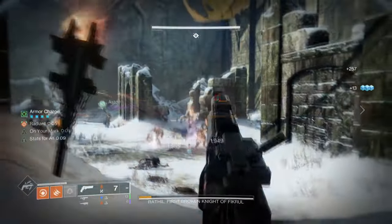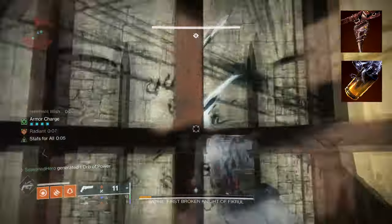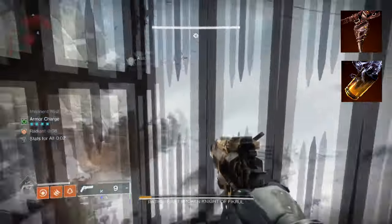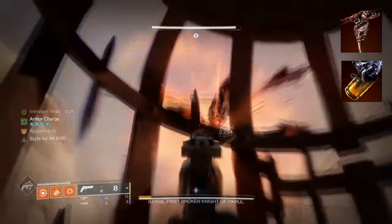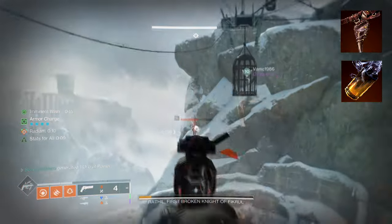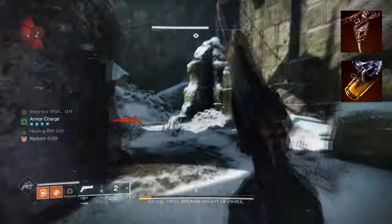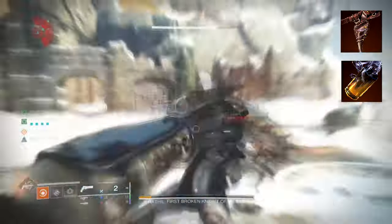To start, you're going to want to have On Your Mark, where precision final blows grant you and allies increased weapon handling and reload speed up to x3. Then you'll want Knock 'Em Down, where your solar supers are enhanced. While radiant, getting a throwing knife final blow will refund your super. These two aspects are perfect for enhancing our main abilities and making them even stronger just from the build existing as a whole.